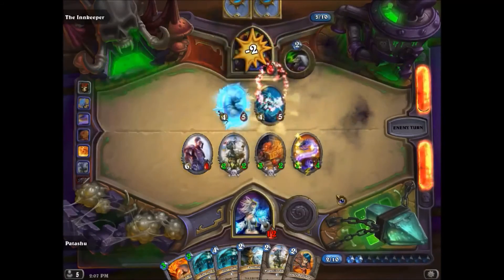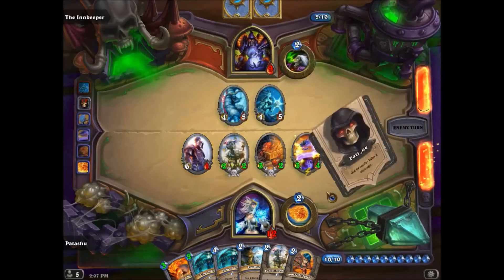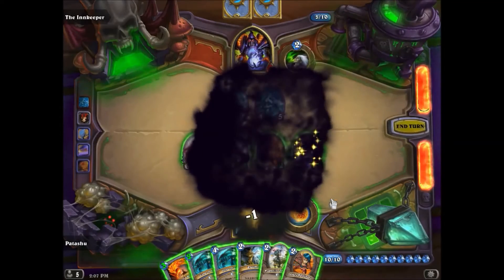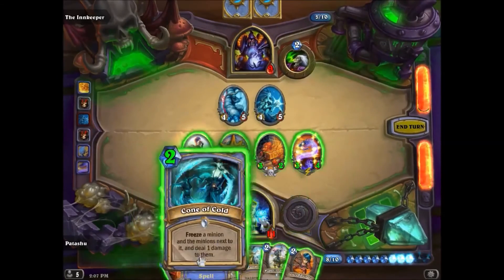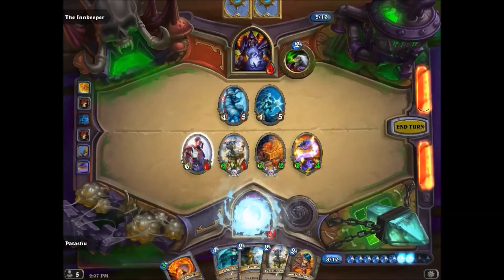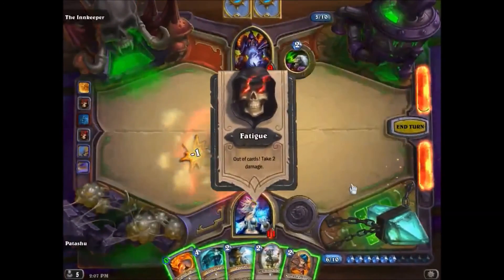Now let's make things more complicated. If Auras update before death processing is done, let's simultaneously kill an Explosive Sheep and Stormwind Champion. We would expect the Aura to shut off, meaning the full-health minions lose 1 health point, and the Explosive Sheep takes off 2 more, leaving the Mana Worm at 1 health. Instead, the Mana Worm is left at 2 health, indicating the Aura disappeared after the Explosive Sheep's deathrattle.